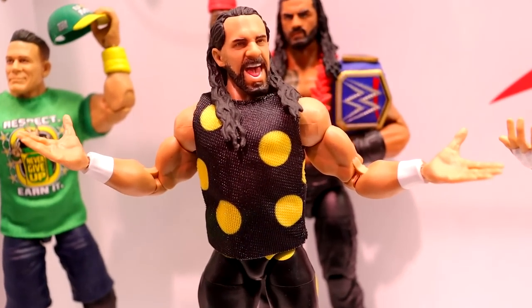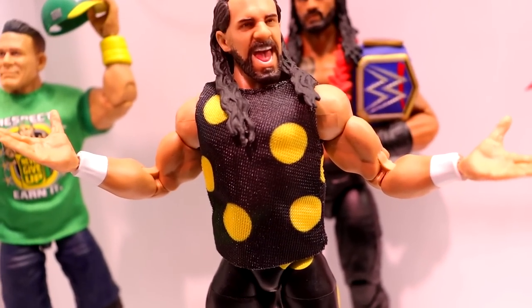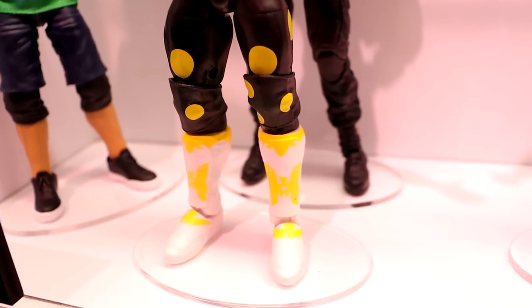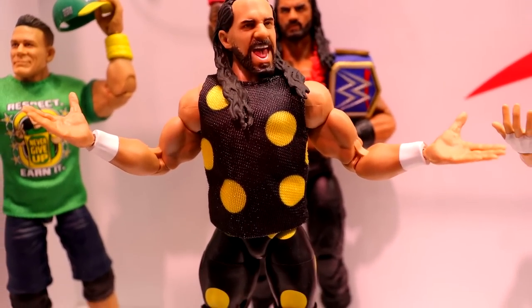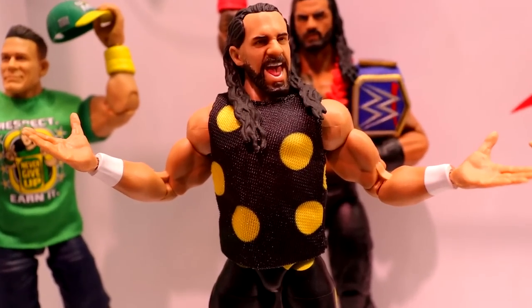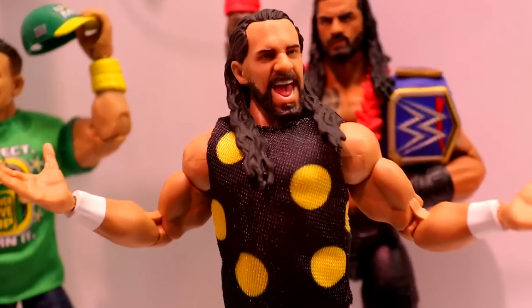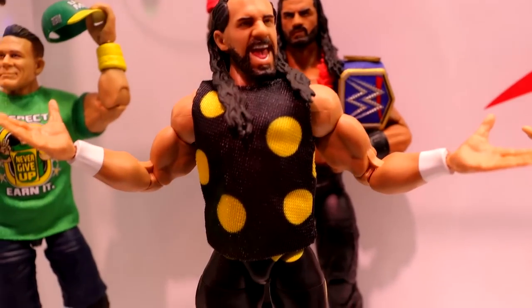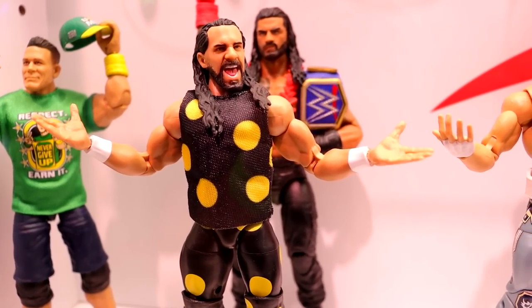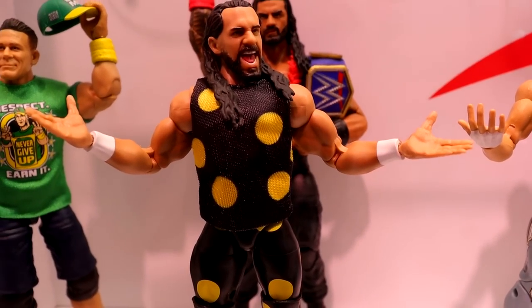Up next we do have this new Elite Dusty Rhodes Hell in a Cell Seth Rollins troll attire — it looks really good in figure form. When you look at this gear you don't think it would make for the best figure ever, but I think it comes across beautifully. They absolutely nailed it. I love the deco on the kick pad — they did a really good job. Seth Rollins was here today. I got to take a photo with him, which was really cool. This figure has the Screaming Ultimate Edition head sculpt. I think this is part of the Top Picks wave — it's like a repaint of an existing Seth Rollins with a new head sculpt, but this figure is very cool. One of my favorite reveals, and it was cool to see Seth get presented with it.